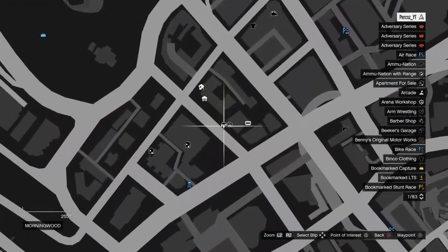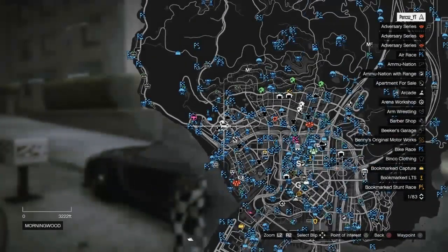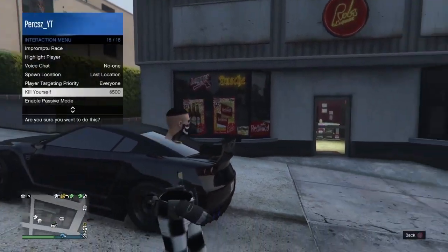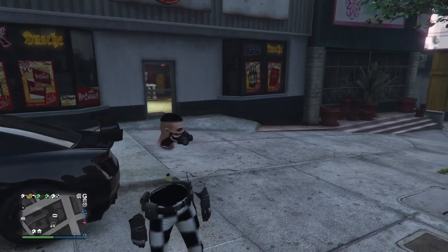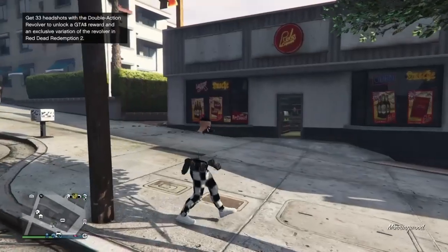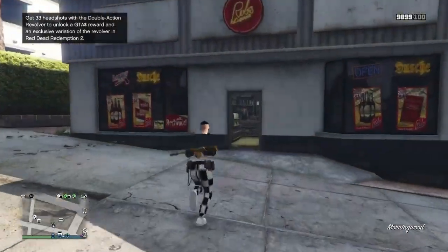You want to make your way over to the convenience store I'm at right here — this is in the Peri Heights area. You want to make sure you have the last location on, so if you just put it on now, switch your outfits to save the last location. Now you just want to go ahead and run into the store just like I do here.